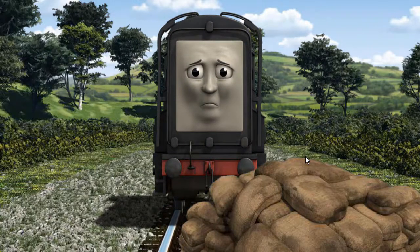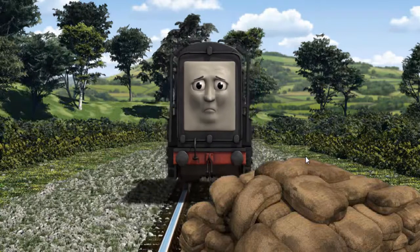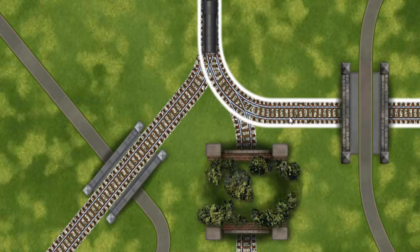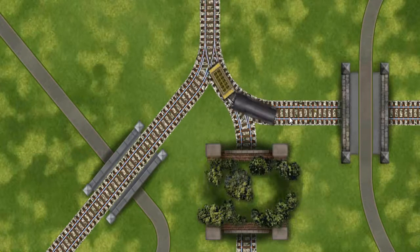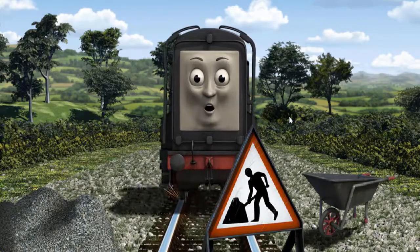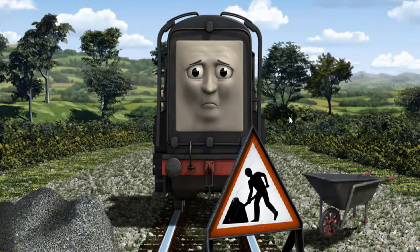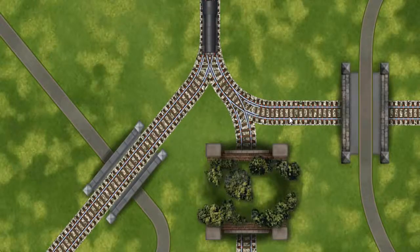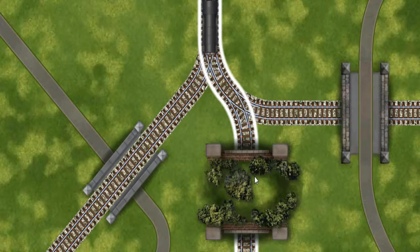Suddenly, Diesel had to stop. He would have to go another way. Help Diesel find the track that goes through the tunnel. Diesel was on the wrong track. He needed to go a different way. Help Diesel find the track that goes through the tunnel.